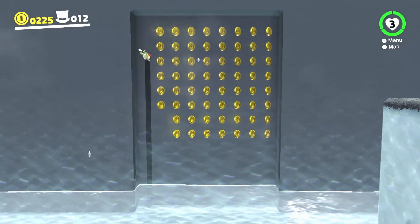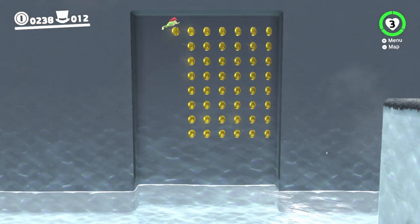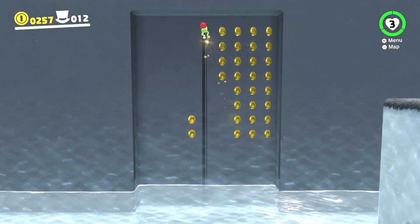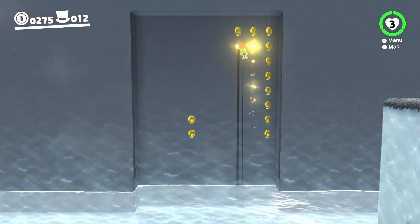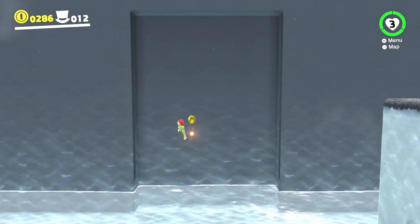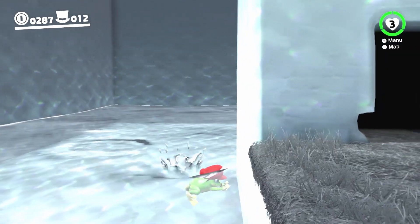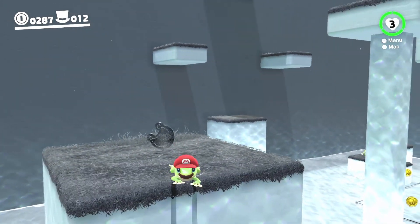You just keep collecting the coins. I'm not going to control this frog very well, but yeah, this is how we do it early on. I think there's around about 60 coins in there. You keep doing it until you get the coins you need or to buy whatever you want.